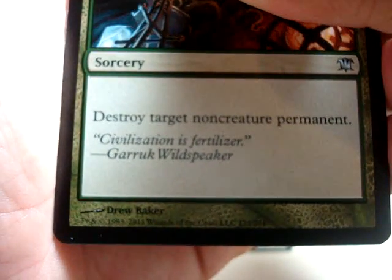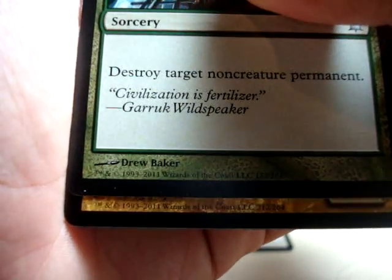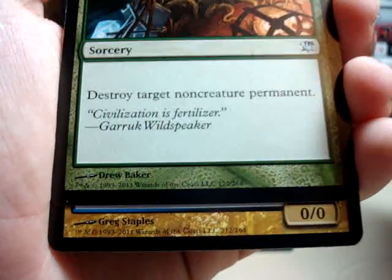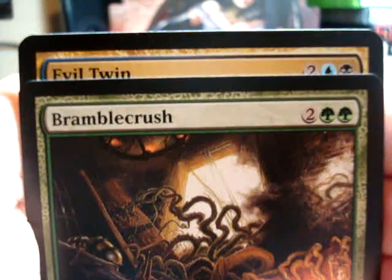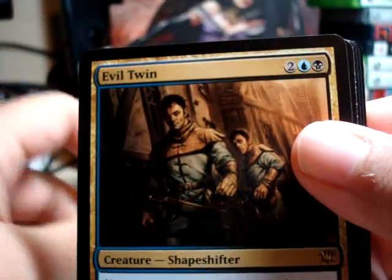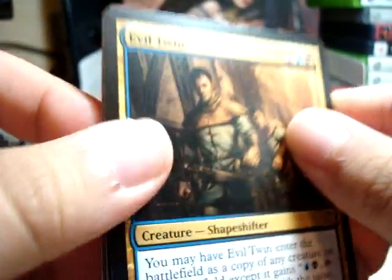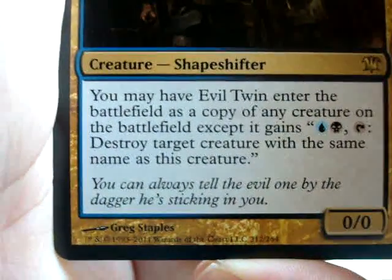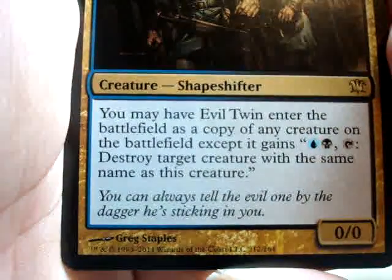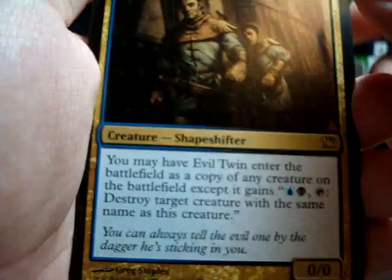Here we go — the rare card of the day. It's a multi-color card, 0-0. We know what that is. Evil Twin! I think we have a shiny card. Yep. So the rare is Evil Twin. Here's what it looks like and what it does. The flavor text is pretty nice: "You can always tell the evil one by the dagger he's sticking in you." Hehe. Nice.